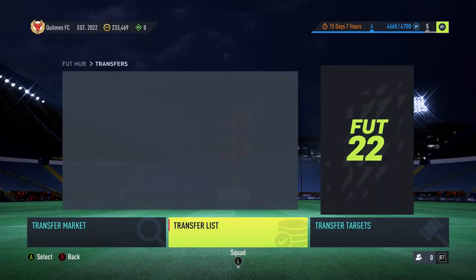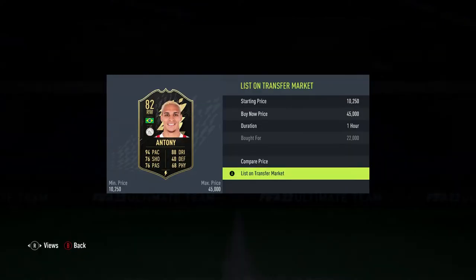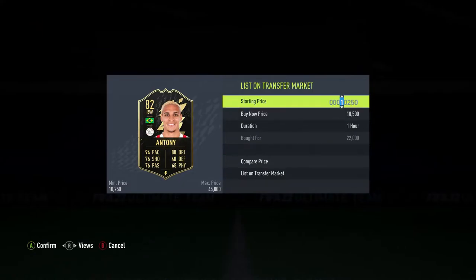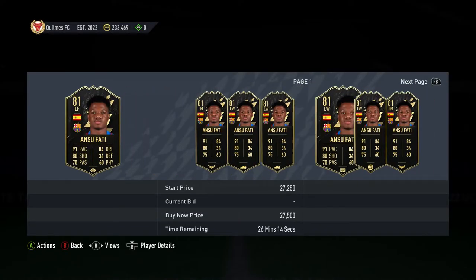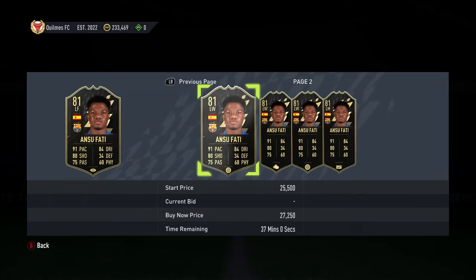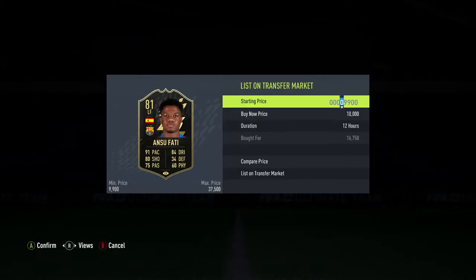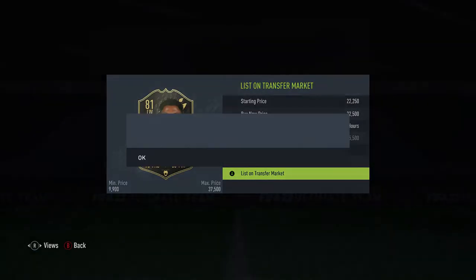We're going up to 250k and approaching 300k now, which is really good. Coming back in here we have an Anthony inform and two Ansu Fatty cards. Anthony's cheapest is 35.5k and he goes for 22k — listing him up quickly because he seems to be dropping fast. The two Fattys are 16,750k each, he goes for around 21k to 22.5k, so we're going to list both of them up around 21k to 22k.